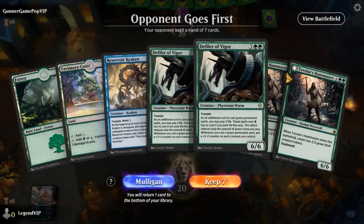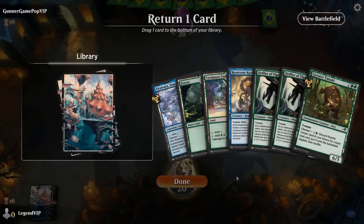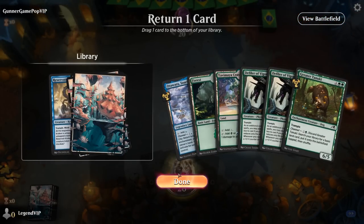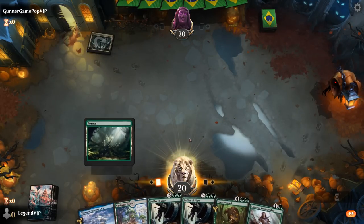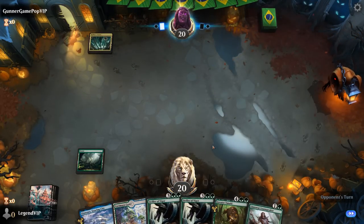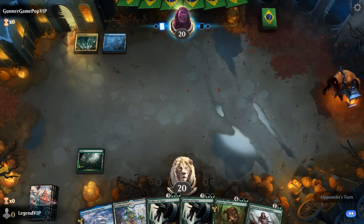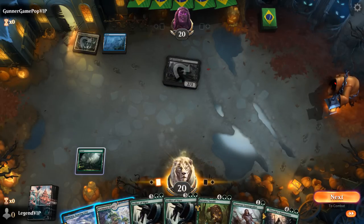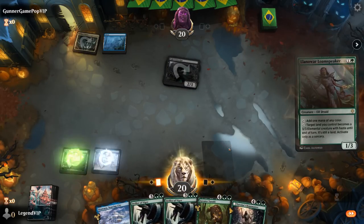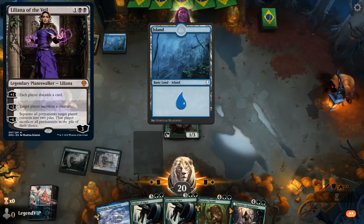Okay, we're on the draw. This hand is definitely a Mulligan. This one we can try to keep — it's going to be a little bit slow. Tanuki into double Defiler is going to be our plan. Turn 2 Loam Speaker is a nice pickup. Opponent is on Esper colors with a Cult Conscript — can come back from the graveyard. Hoping to dodge a turn 3 Liliana of the Veil.